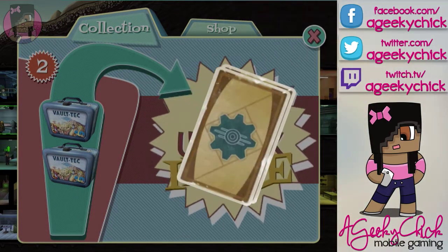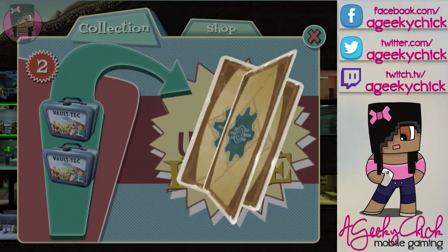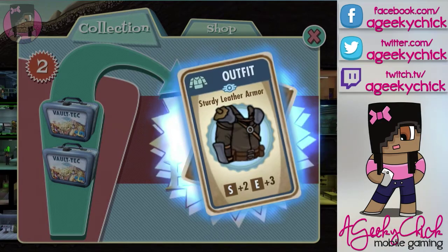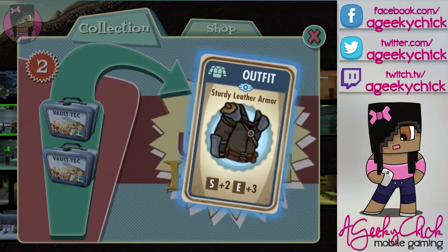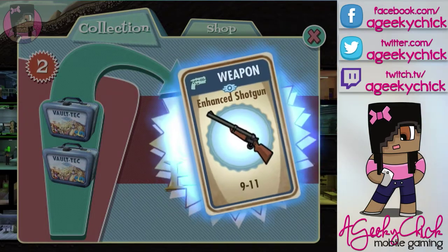We have a hundred caps, one rad-away. Sturdy leather armor — strength two, endurance three. And an enhanced shotgun, nine to eleven damage. I'll take it.